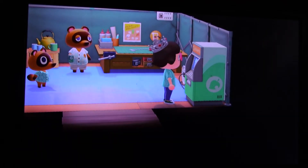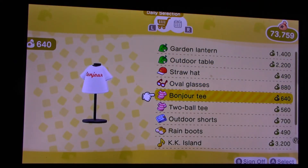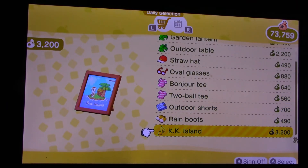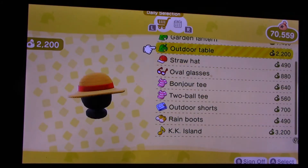Nook shopping: garden lantern, outdoor table, straw hat, oval glasses, bonjour tea, tubal tea, outdoor shorts, rain boots, and KK Island. KK Island — I got it! I'm collecting the songs.